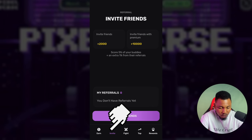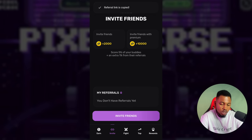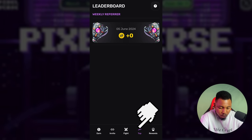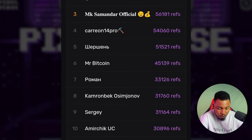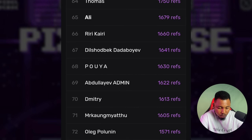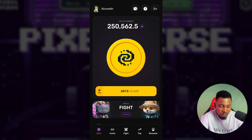Next is the Invite section. Click on it and invite your friends to join by sharing your link. Click Invite Friends, copy your link, and share it with friends and family. You get rewarded when they join. You also have the Top section where you can see your ranking and your referrals.